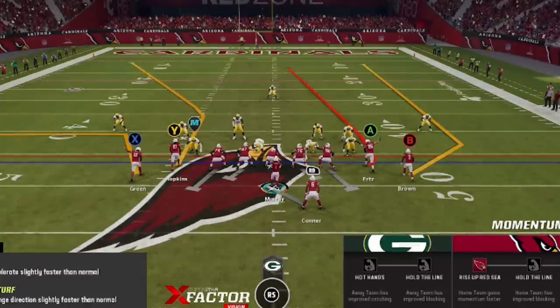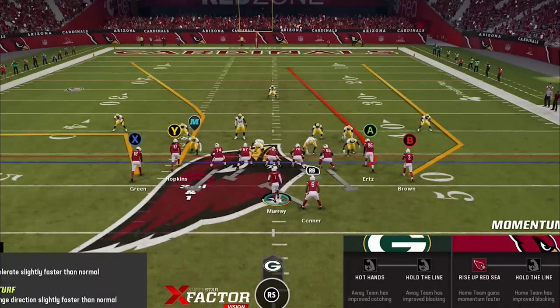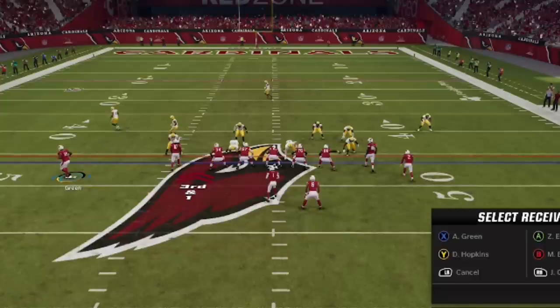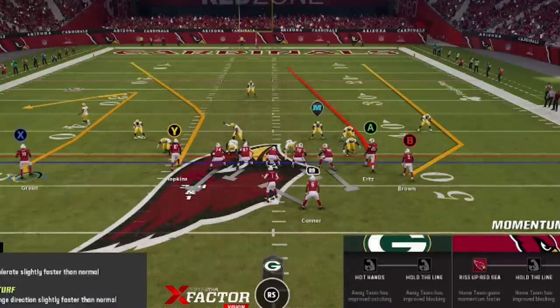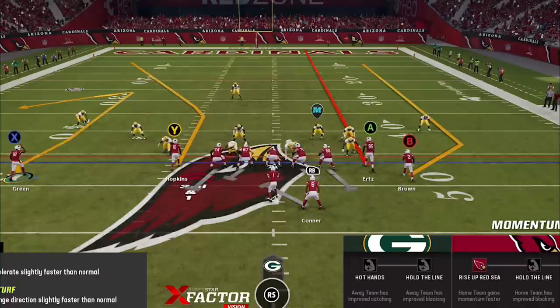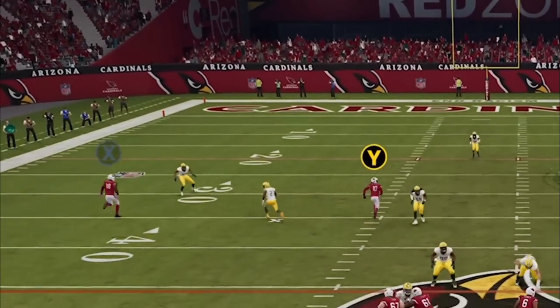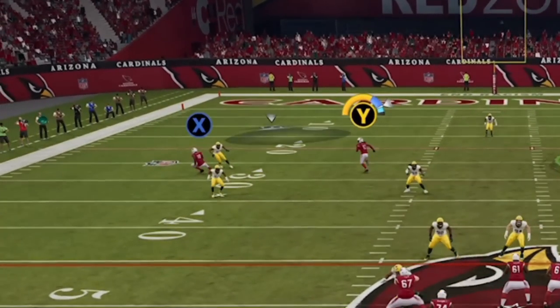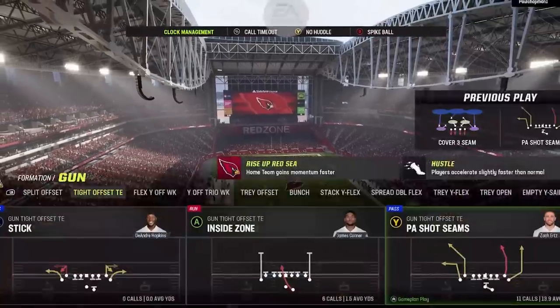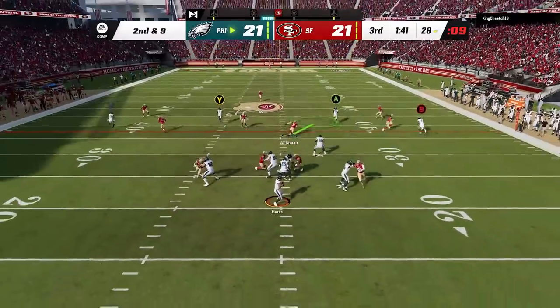Against Cover 3, the setup changes drastically, and I'll show you two different setups. The first setup requires more timing and an even faster receiver, but it still works pretty consistently. This time, motion out the X/square route because you need the comeback route to pull the Cover 3 cornerback back down outside. Run this from the hash mark to the open side of the field to spread deep coverages as much as possible. Time the throw when the cornerback reacts to the comeback route — the corner route can get to the outside of the safety and over the top of the cornerback for a touchdown.